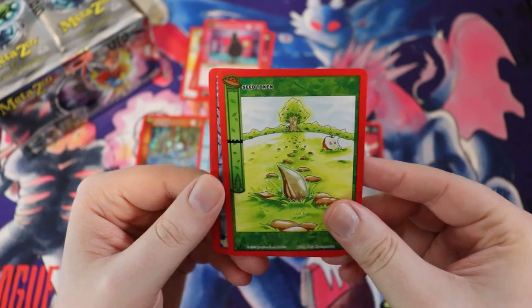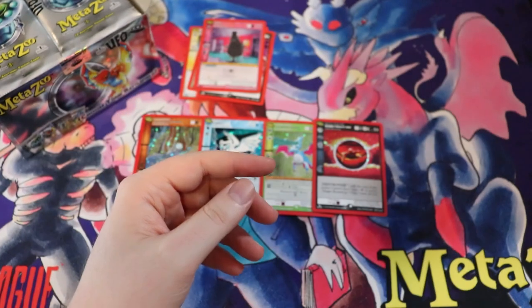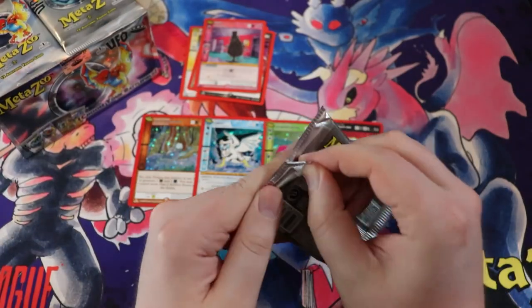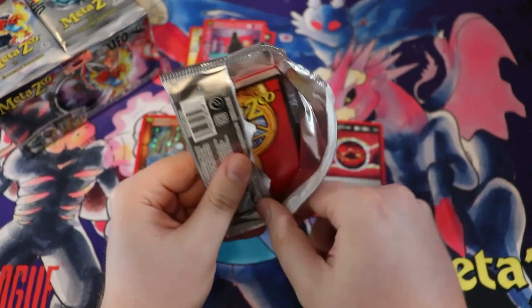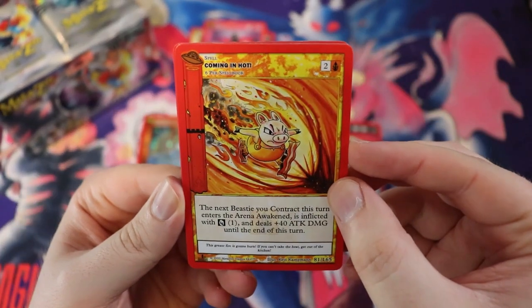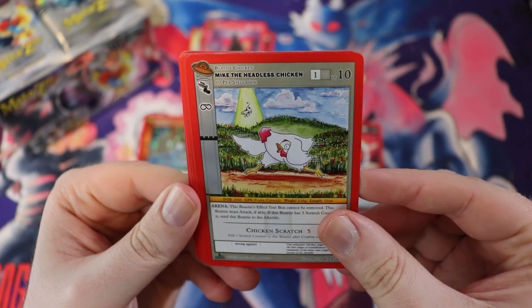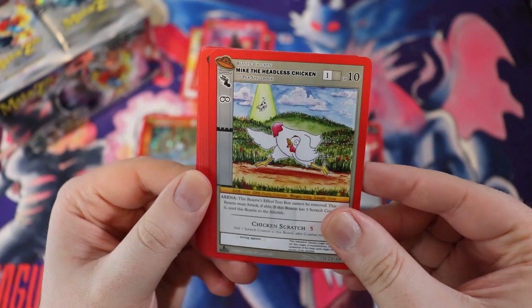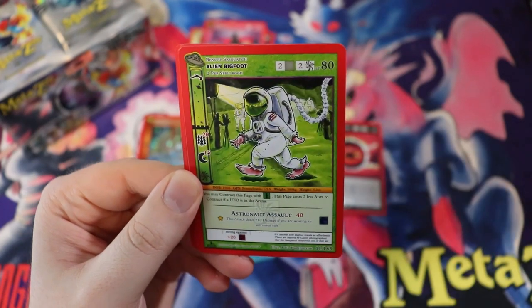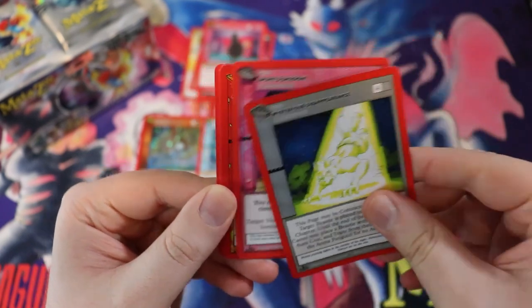We have a Seed Token for your Johnny Appleseed city which looks really cool, and an Earth Aura — kind of reminds me of the Erdtree from Elden Ring. Look at this pig coming in hot — he's got bacon shoes. There's another Headless Chicken, Mike the Headless Chicken. Sky Snake looks cool. We have an Alien Bigfoot and Mysterious Disappearances — just getting sucked up.